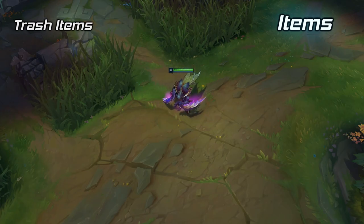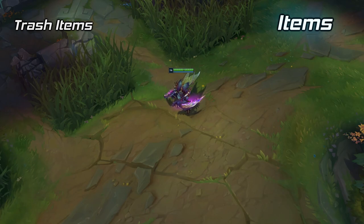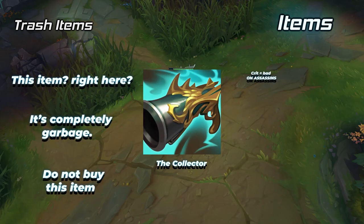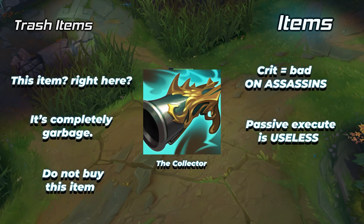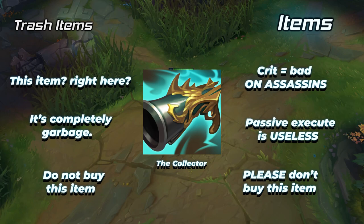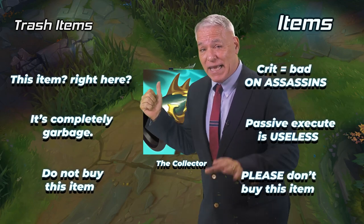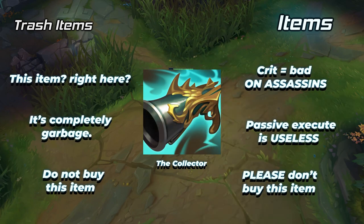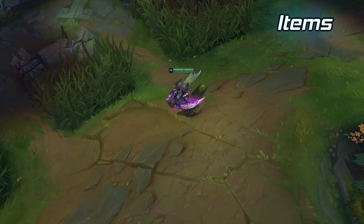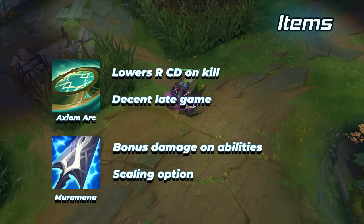Items not to buy: Collector. You don't need crit as an assassin and the passive execute is useless for assassins. Stop buying this item. Collector is the only item you really shouldn't buy on Khazix. There are other items you can use but their usability is niche.